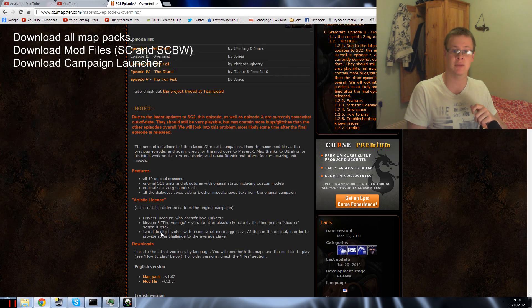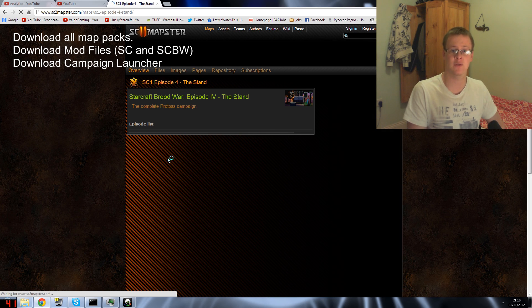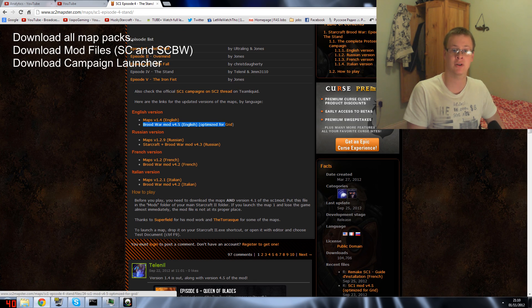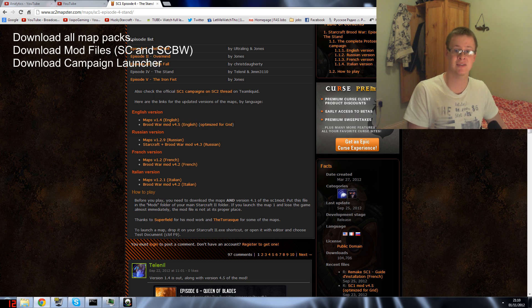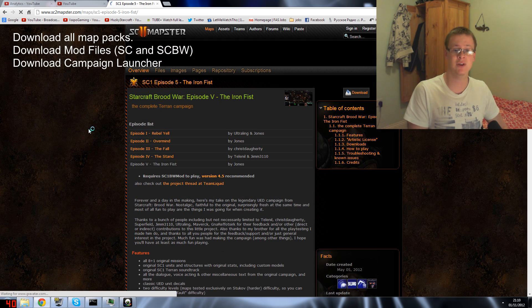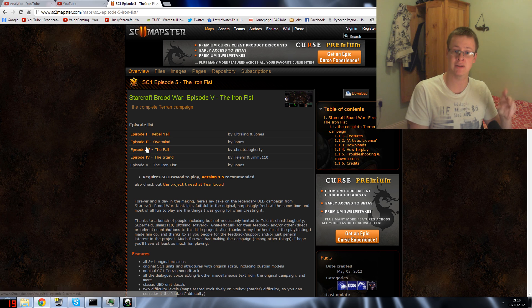Episode Three is the same — just download the map pack. Episode Four is slightly different because it's Brood War and has its own mod file: 'Brood War mod v4.5'. Download that second mod file along with the map pack for Episode Four, and do the same for Episode Five. In total you should have two mod files, five map packs, and one launcher — eight files.